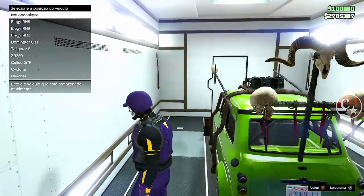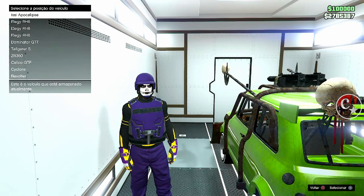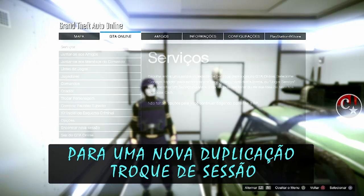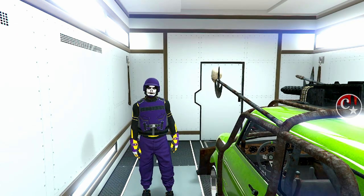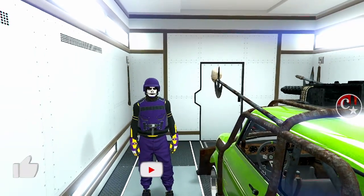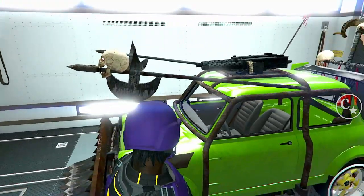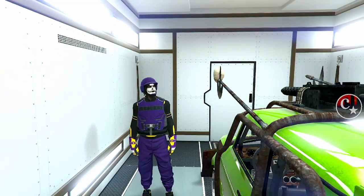Então galera, vou simular a compra de um veículo qualquer aqui, só para mostrar que o meu IC Babilônia foi duplicado lá dentro da oficina de tunagem. Muita gente reclama que fica travado — o que vocês vão fazer para estar fazendo uma próxima duplicação é simples: basta ir para o criador e faça uma nova sessão de convite, e aí você estará limpo para fazer uma nova duplicação. Like no vídeo é a única coisa que eu peço para vocês estarem nos ajudando. O canal Capitão Caverna sempre estará trazendo novidades para vocês. Obrigado, fiquem com Deus e até a próxima, rapaziada! Valeu demais, tamo junto!